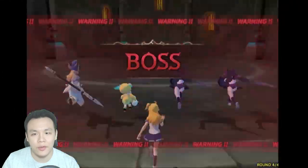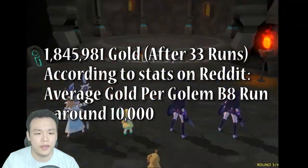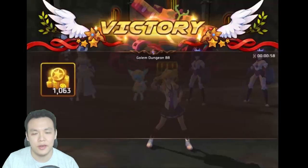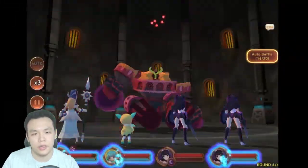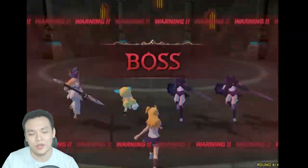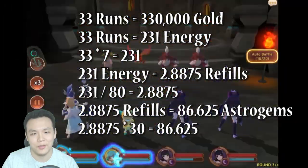I went through basically 33 runs of Golems B8. The reason why I chose to do 33 was because according to a post on Reddit where a guy jotted down all his runs for Golems B8, B7 to B10, and he did 100 runs of each — he got around an average of 10k gold per run. So basically each run of Golems should get you 10k gold, and I need 330,000 gold in order to convert that gold into 100 astrogems. So 330,000 equals 100 astrogems. In order to get the 330,000, I had to do 33 runs because 33 times 10,000 equals 330,000.